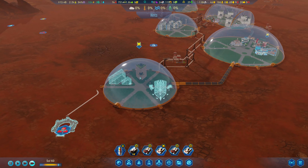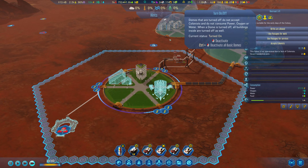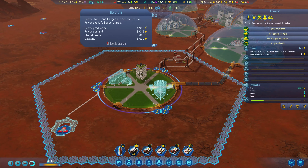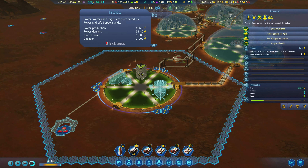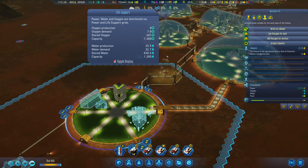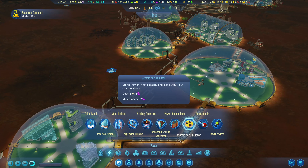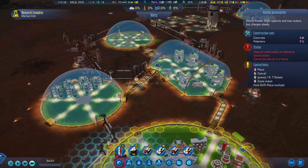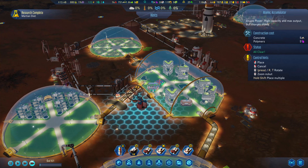We've got a living quarters up and running here - we can turn this on. That reduces how much power we are getting, but we have a lot of power stored, although that's only 3000. Atomic research complete - accumulator! We can build that power storage thing. Let's go ahead and put that over by our main area, right here.